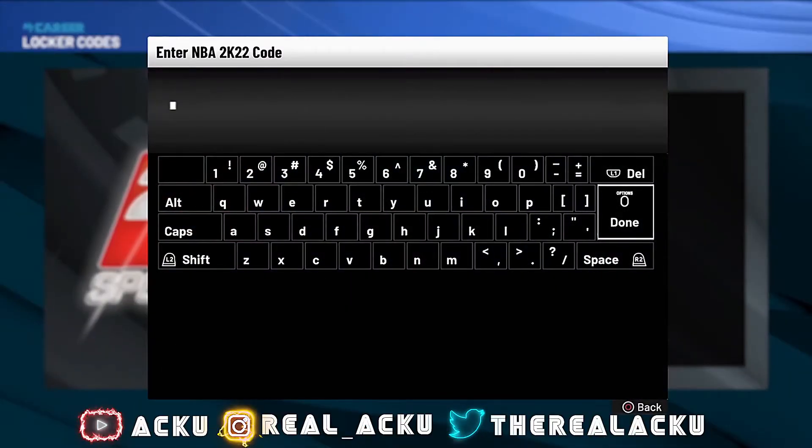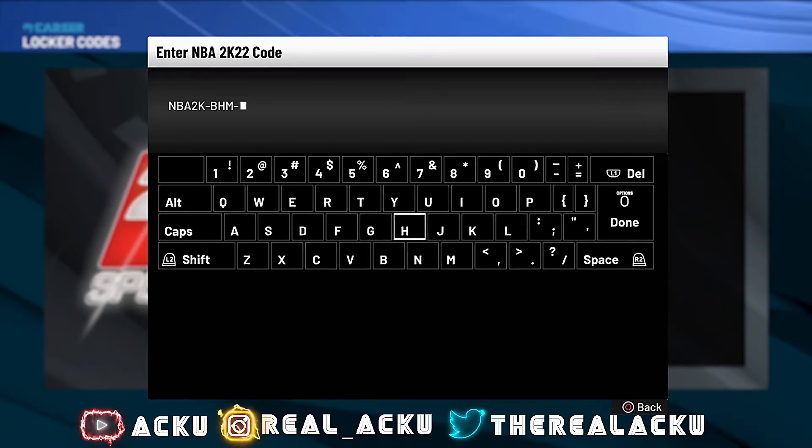Then put this code in: NBA2K, then a dash, then BHM, then another dash, then GHY, and then A2.